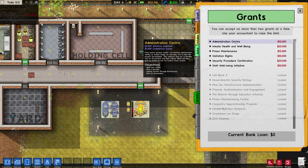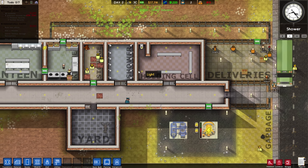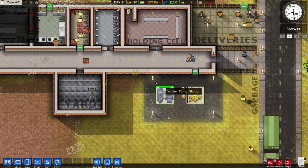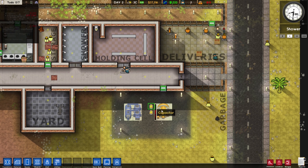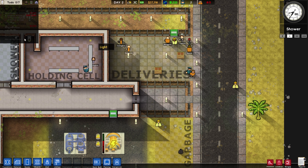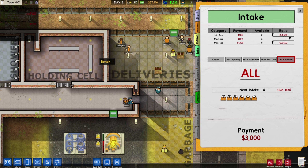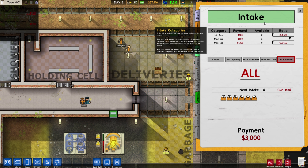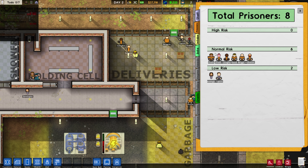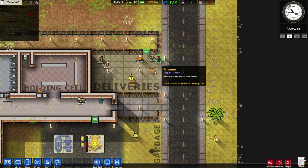The administration center grant - two offices, a warden, and finance for bureaucracy. That's a pretty important one. I'm going to say this is going to hold like 12 prisoners - there's going to be another eight coming. Keep them coming, we'll deal with it. Normal and minimum - I don't even want minimum. I want medium - that gives like 500 per prisoner, but probably requires a whole different animal. Maximum, I'm not touching either.